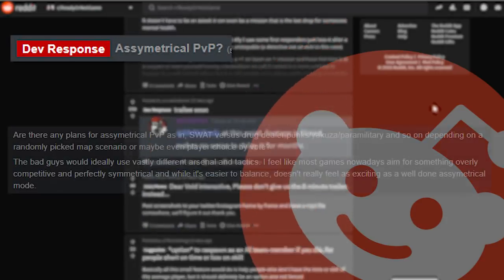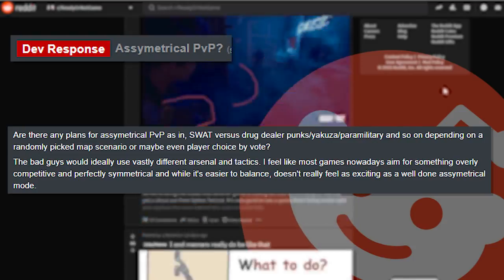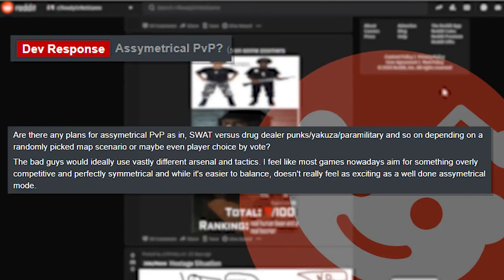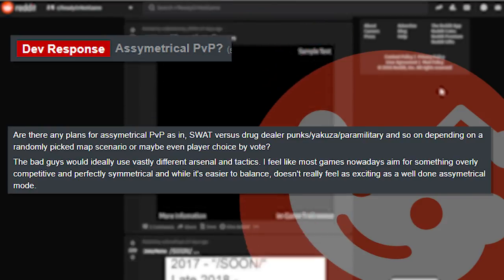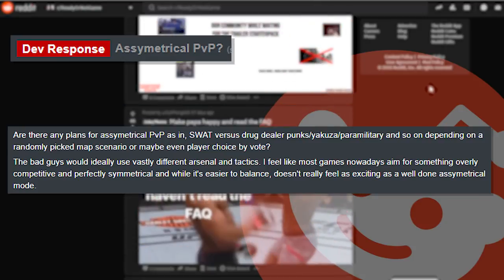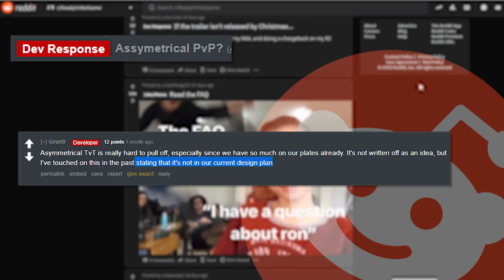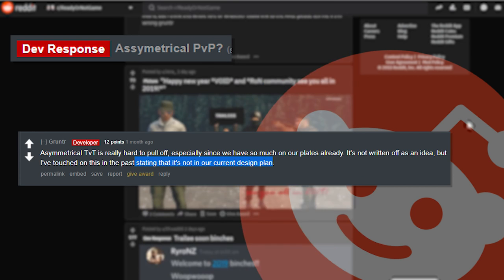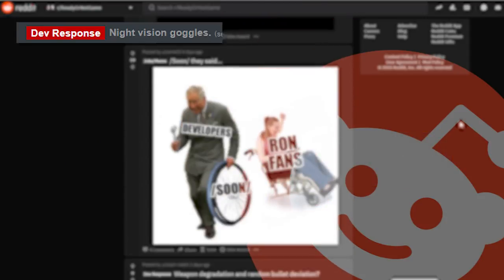'Asymmetrical PvP — are there any plans for an asymmetrical PvP, like SWAT versus drug dealers, yakuza, or paramilitary, depending on maps and scenarios? The bad guys would use vastly different arsenals and tactics. Most games aim for something symmetrical and while it's easier to balance, it doesn't feel as exciting as a well-done asymmetrical mode.' The developer replies with 'asymmetrical TvT is really hard to pull off with so much on our plates already — it's not written off but it's not in our current design plan.'